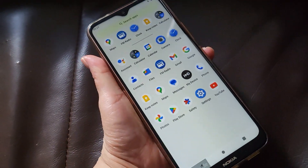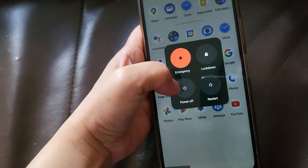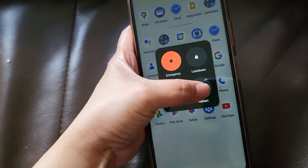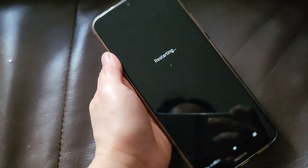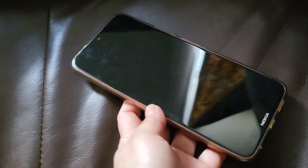To exit safe mode, long press the power button and then restart your phone. Once it's fully rebooted, you should be out of safe mode and you'll be able to use all your applications again.